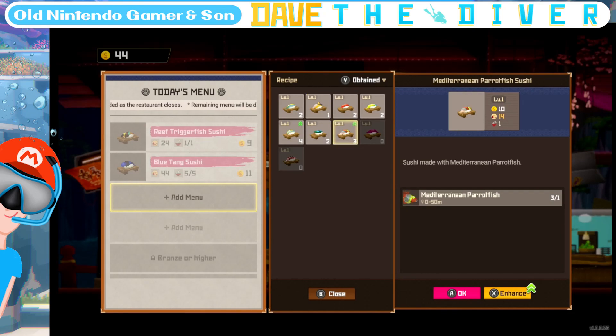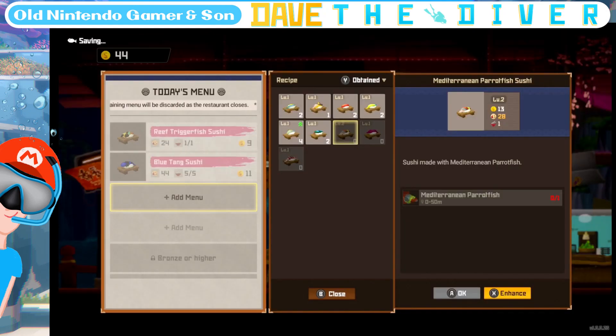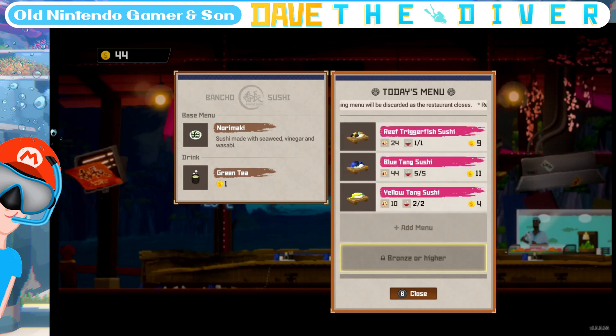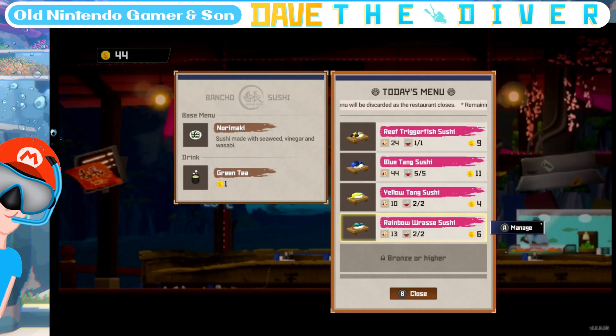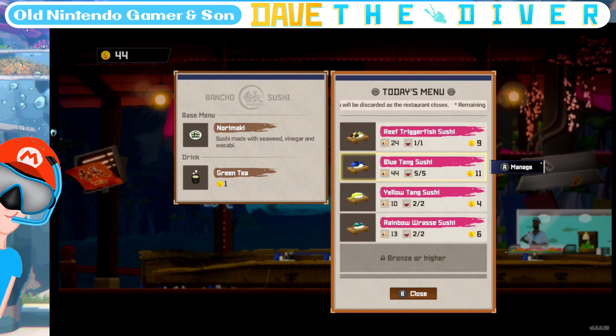I can only get to level four, so I'm going to put this on the menu. Enhanced Mediterranean parrot fish — I have three of them, it will cost me four to enhance. Let's get some nice easy yellow tang. Let's have this rainbow fish. I got soy sauce and stuff — if I go to enhance, that's to get to level five. Add ingredients, add flavor, swap auto supply. Alright, we are done — close that.